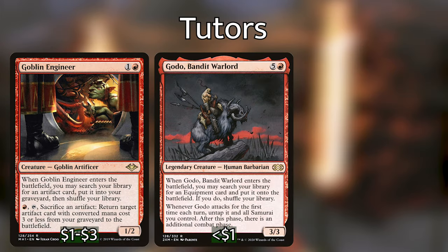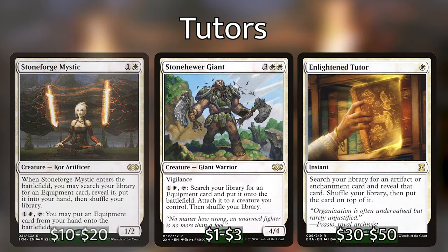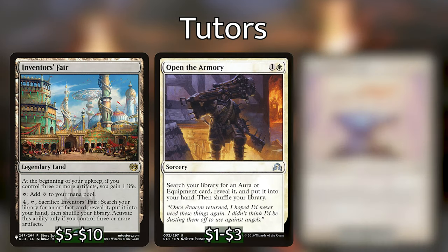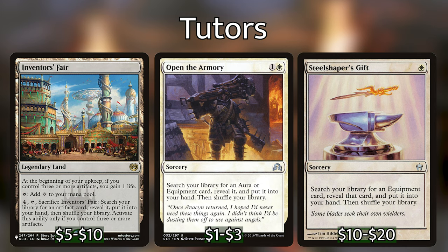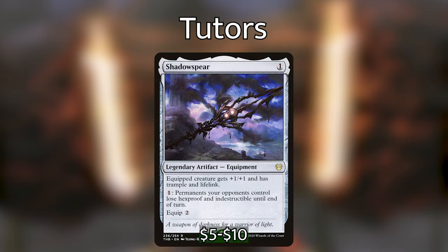Next up is Tutors, and there are quite a few that we can use to find exactly which equipments we need. For creatures we can play Goblin Engineer, Godo Bandit Warlord, Relic Seeker, Stoneforge Mystic — which was recently reprinted in Double Masters, so grab some while they're cheap — and Stonehewer Giant. You can also play Enlightened Tutor, Inventor's Fair, Open the Armory, and Steel Shaper's Gift. The equipments you are most often going to want to search for are probably the Swords, which can be used for either defense or offense, Shadowspear, which can help you remove hexproof and indestructible creatures, and possibly the best equipment in the deck: Sunforger.